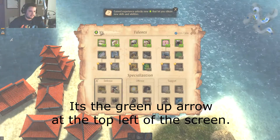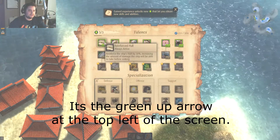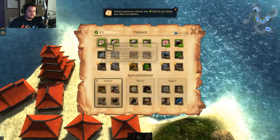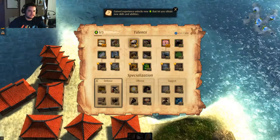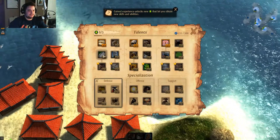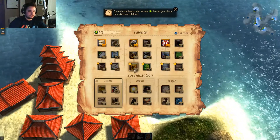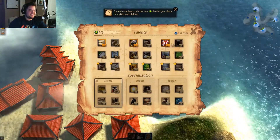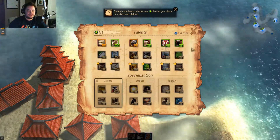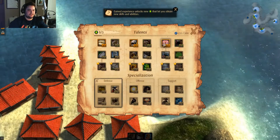I've got three talent points to use, so I'm gonna reinforce my hull, increase accuracy, and damage. There's a whole bunch of other things you can do here — it's not really a tree format so you can't mess it up too badly. You can even remove abilities, so it's really forgiving.